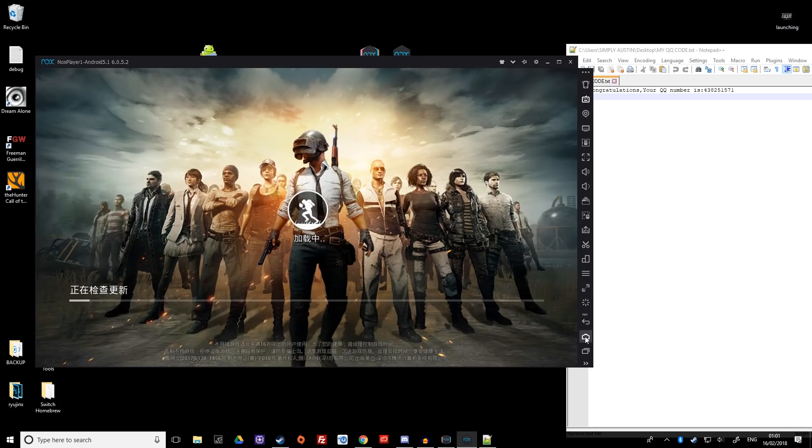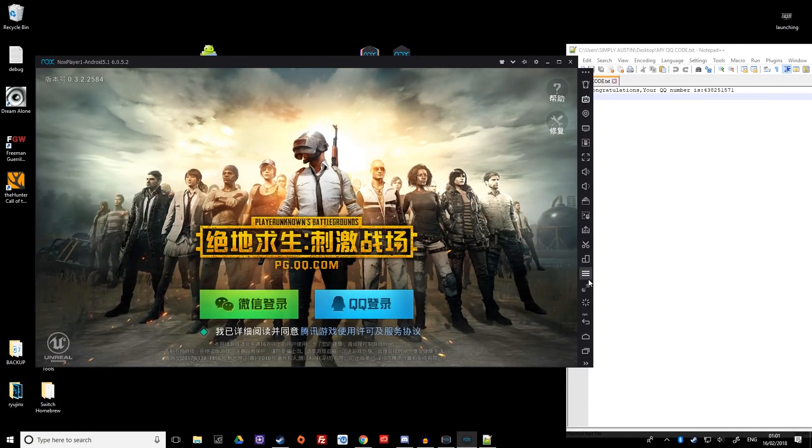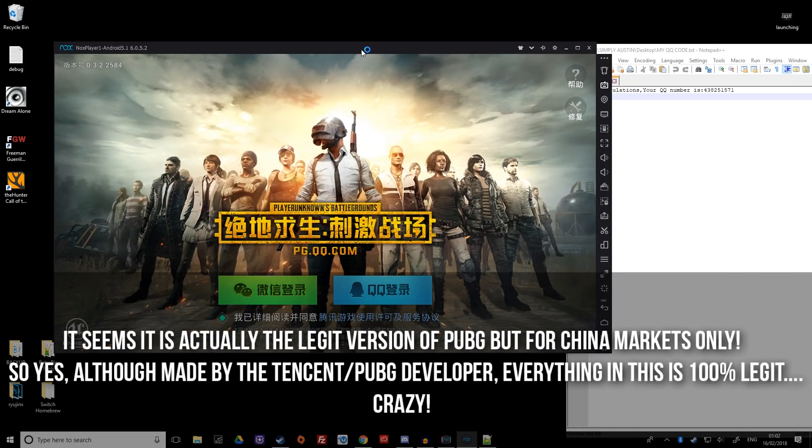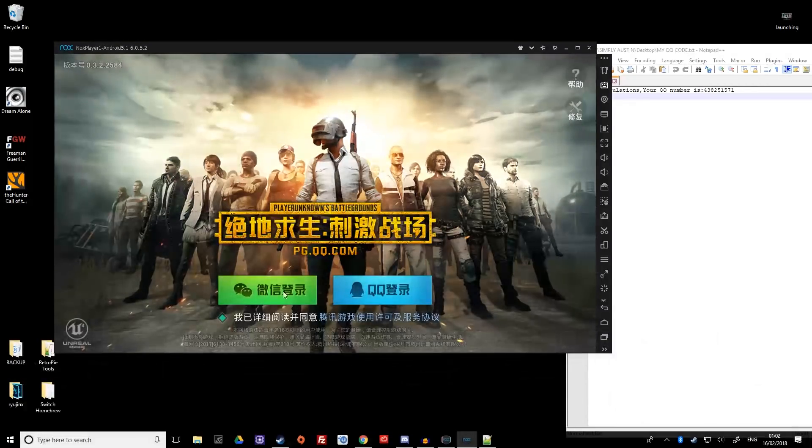Down the side of the emulator while this is loading you've got loads of different options for the emulator itself. The sidebar has buttons like back, home, and recent tasks - same as a normal Android device. We're now in - this is PUBG. I cannot believe how much they replicated it: it's got the same music, same everything. There are two ways to log in: WeChat or QQ. Since I set up QQ using the English website, click on QQ.